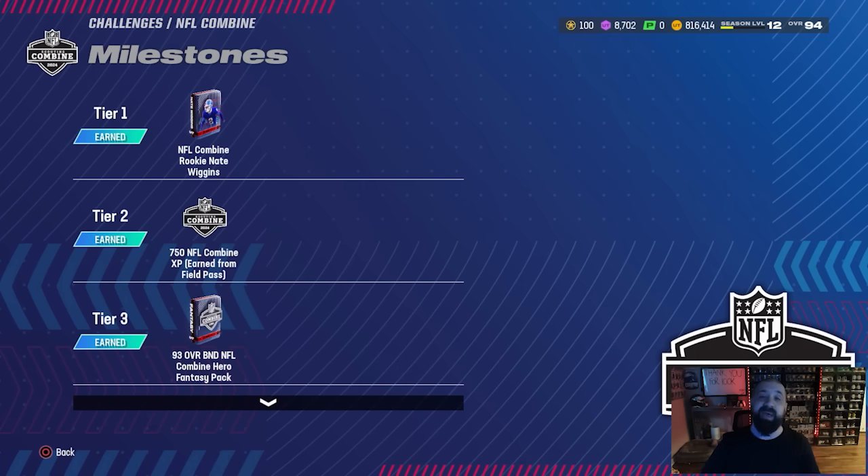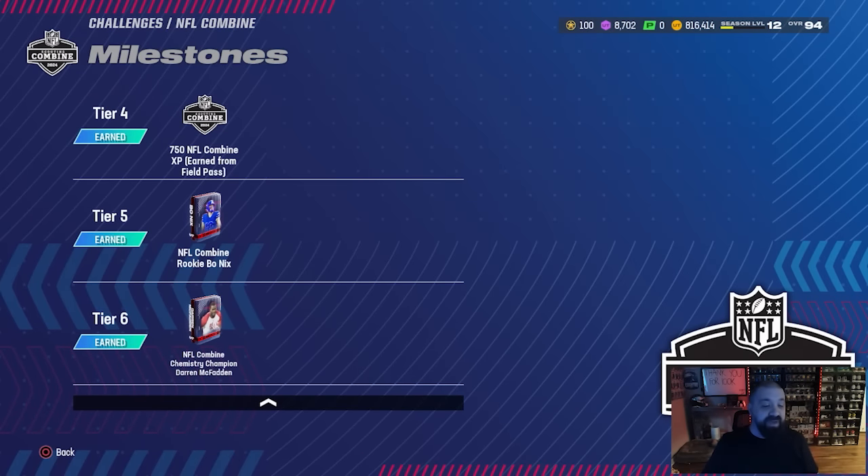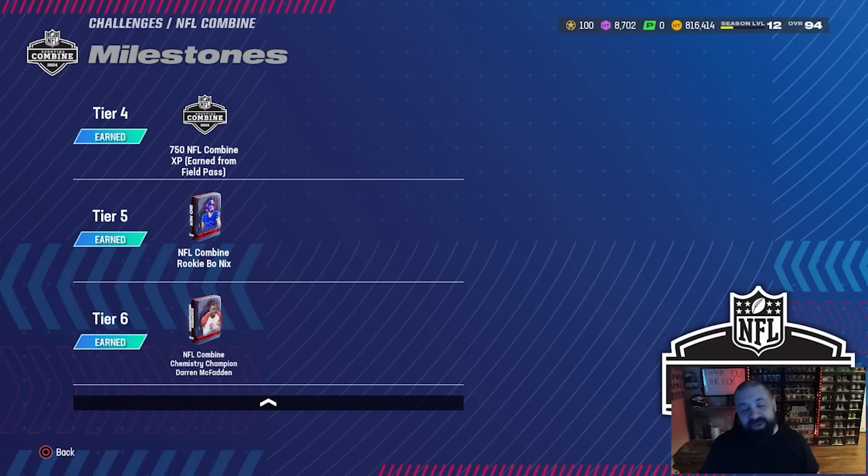The rewards are great: you get a couple of free cards, Nate Wiggins and Bo Nix, that give any team chem — great for building a 50/50 NFL theme team. You get XP for the field pass, which gives more free content. At tier three you get a 93 overall BND Combine pack with really good budget options, and all those cards give any of the 32 NFL team chems. At 75 stars you get the 95 overall Darren McFadden, who has 97 speed, great acceleration, change of direction, trucking, juke move, and break tackle. He gets any of the 32 team chems, Super Bowl chem, NFL Combine chem, and all the motivator chems — basically a free 98-99 overall card.